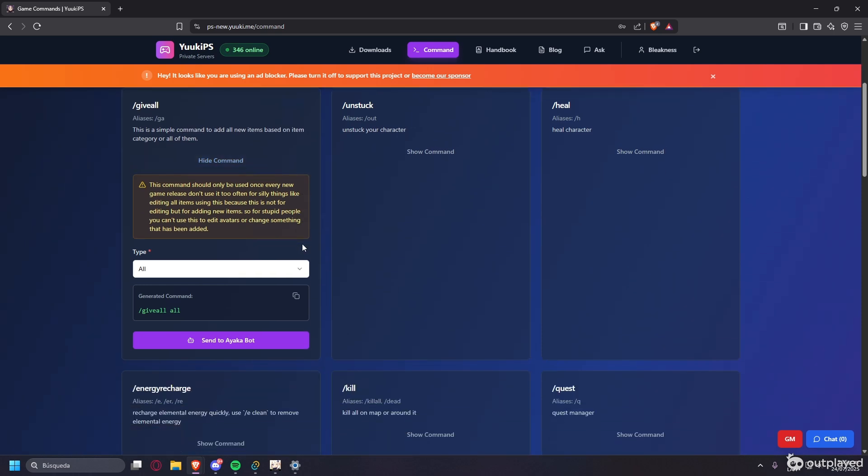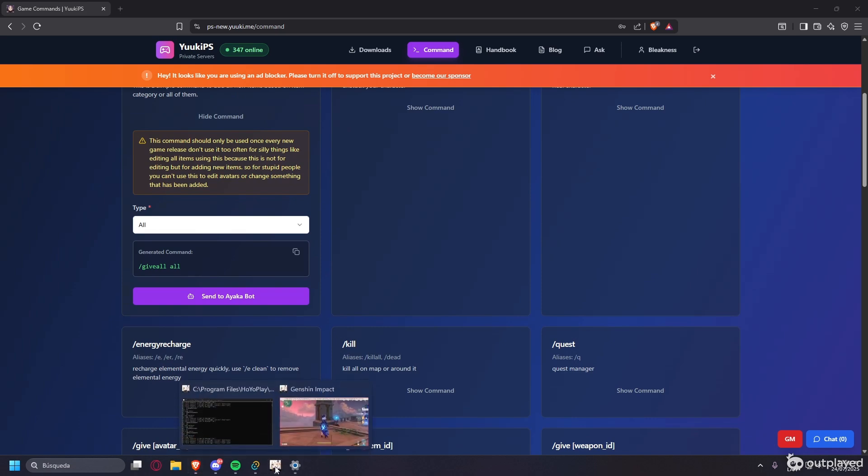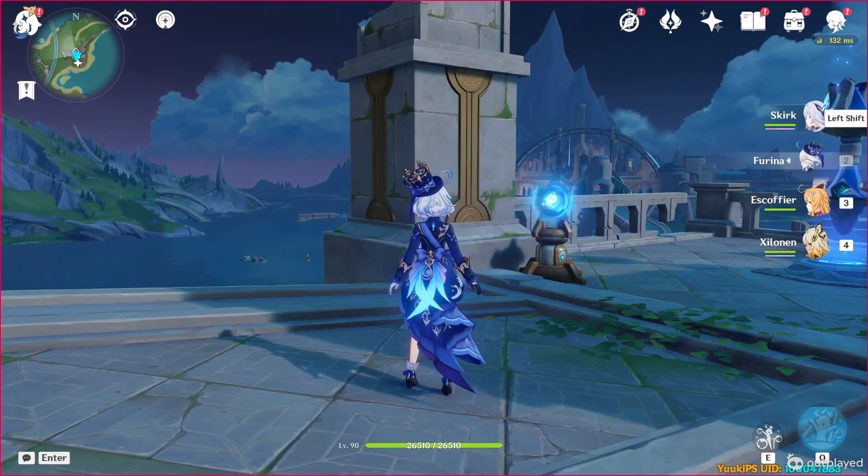You can use whatever commands you want. The 'give all' command is pretty obvious — use it and it will take a while, like five minutes or so, to give you everything. Anyway, we can try some other stuff here.